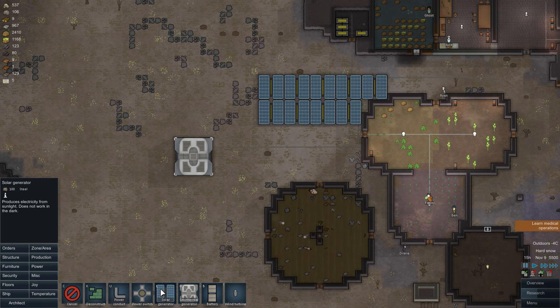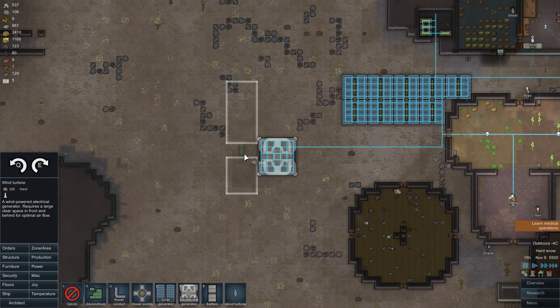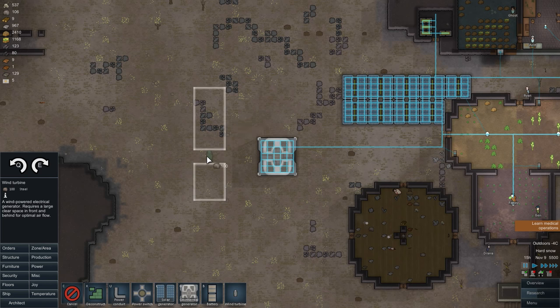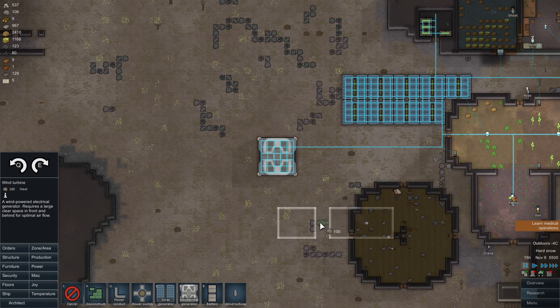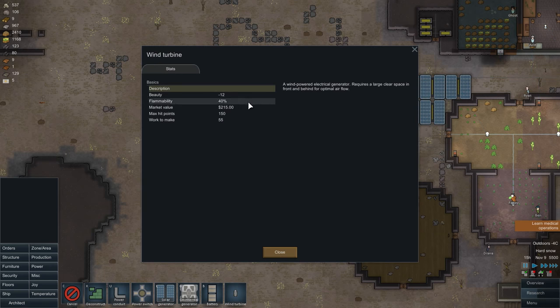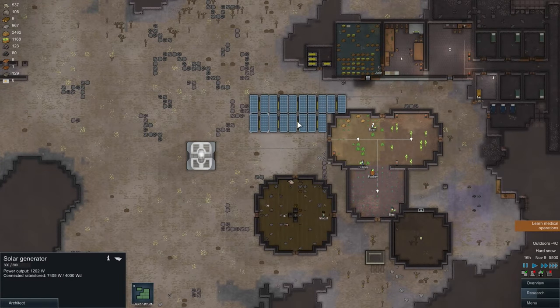The last power source in the game is wind turbines. As you can see, wind turbines come with these white boxes — that area has to be clear for the wind turbine to work properly. They require an empty area in front of them. If I place the wind turbine here, the stones in front of it will reduce the output. If there are stones or buildings in the way it will reduce the power produced, and they don't give you that much power anyway. They are really weak and not that great — you can rely on them if you have to, but it is much better to have steam geysers and solar panels working together.